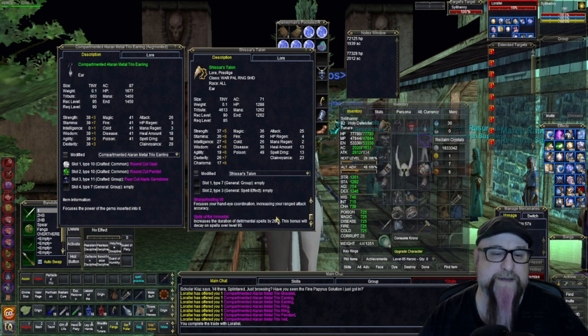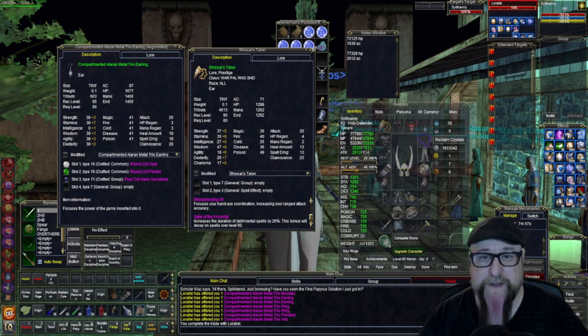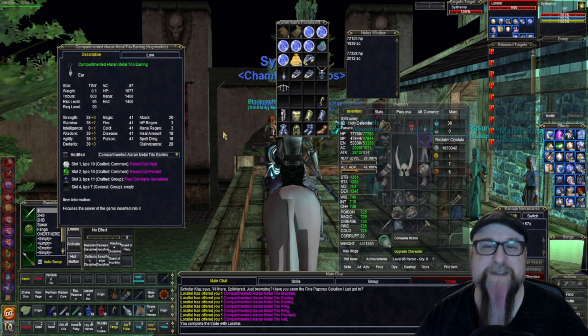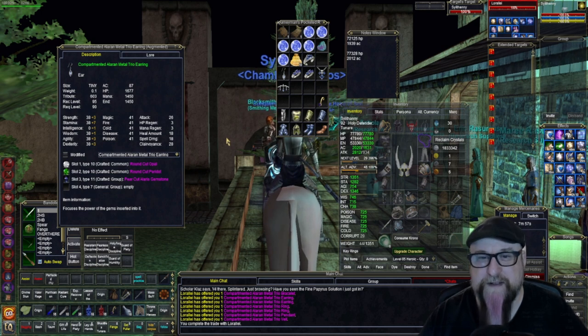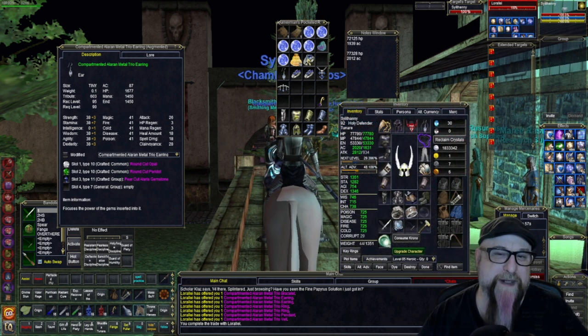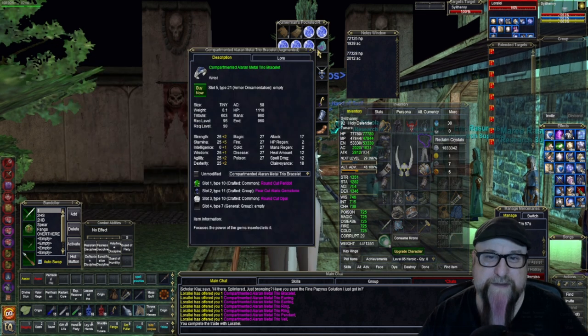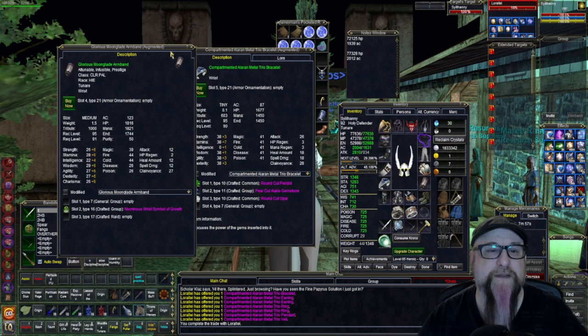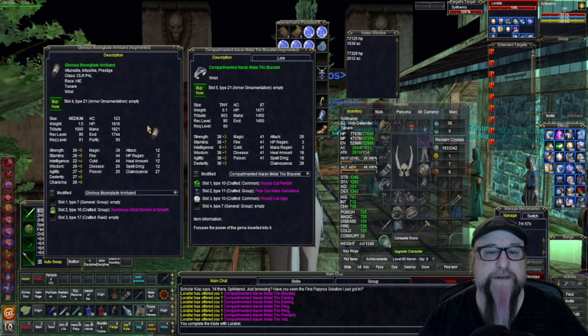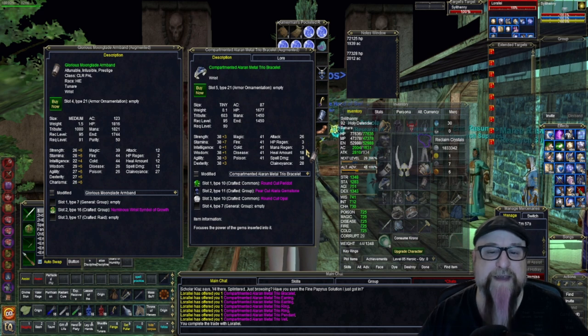It's already better than my other earring too. I'm not getting focused effects, but you can always get jewelry items that give you extra AAs, use them, and then put them in your bank or sell them once you've unlocked the AAs they provide. But certain classes don't really need some of these focus effects — like a paladin. I made a bracelet too. I'm going to put it on to get the correct stats and compare it to the actual plate bracer. The bracelet gives me more attack and better other stats, but the bracer gives me much better AC.